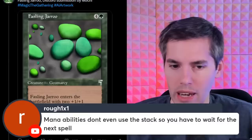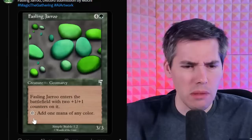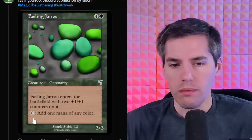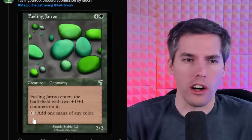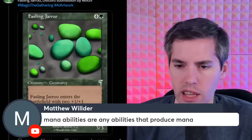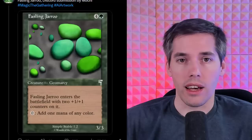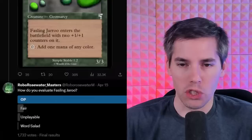Mana abilities don't even use the stack — you have to wait for the next spell. But this is literally an activated ability for zero mana — it's not a mana ability. The point is you can have infinite mana no matter what, even if you use the stack. But if you try to draw cards you could kill this thing in response. Mana abilities are any abilities that produce mana. Deathrite Shaman removes cards from the graveyard and adds mana but is not considered a mana ability. Anyway, this deserves the big buzzer — this is a stupid, stupid, stupid card.